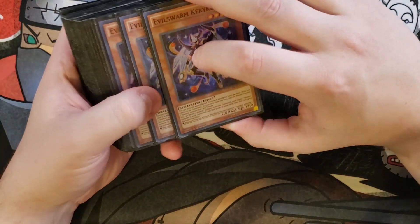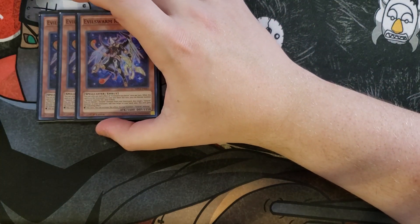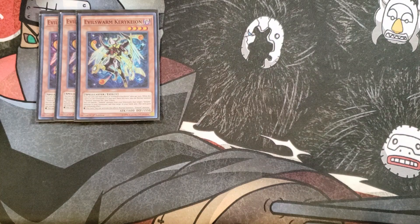First off, we're going to be playing three copies of Evil Sworn Kirkeon. Kirkeon is a really weird but cool card — you can only use each of the following effects once per turn. While this card is in your graveyard, if it was sent there this turn, you can normal summon an Evil Sworn Monster for one less tribute. The really good effect lets you banish one Evil Sworn or L-Sworn Monster from your graveyard, target another Evil Sworn Monster in your graveyard, add it to your hand, and gain an additional normal summon.